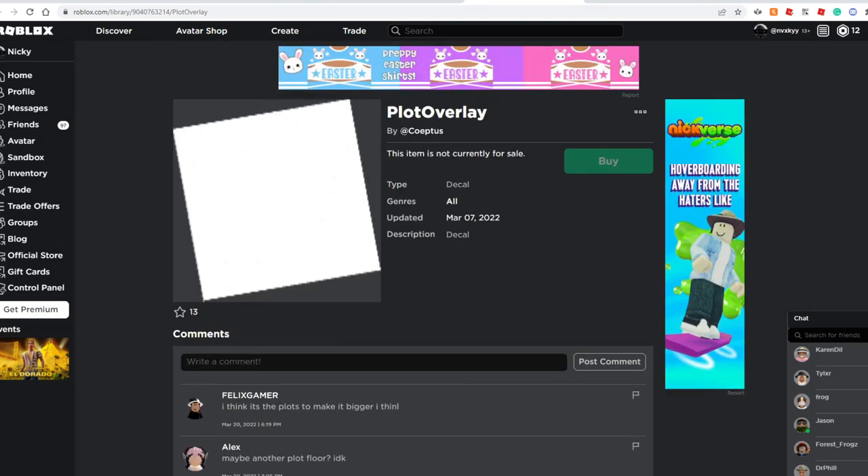So with that out of the way, that's what I think is going to happen in Bloxburg in the next update, whenever that drops, whether it's April Fool's or not. It's going to be a new plot selection. I want to thank you guys so much for watching this video. If you enjoyed it, consider subscribing, leaving a like. I can't wait to see you guys in the next one. See you guys later, bye-bye.